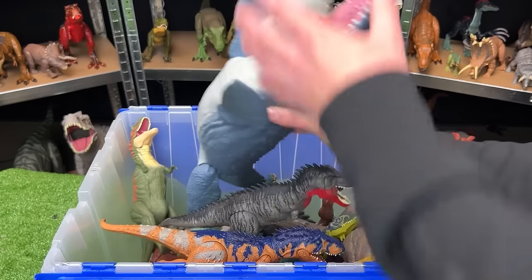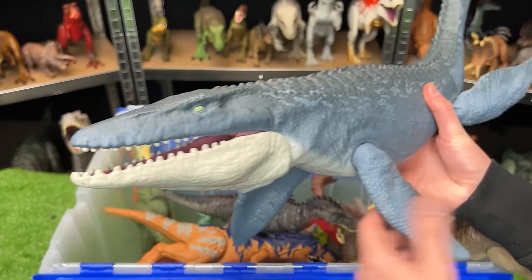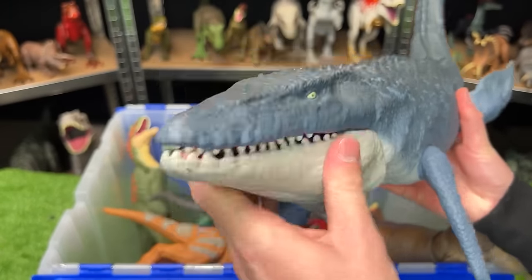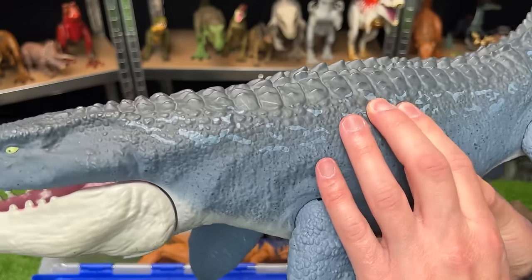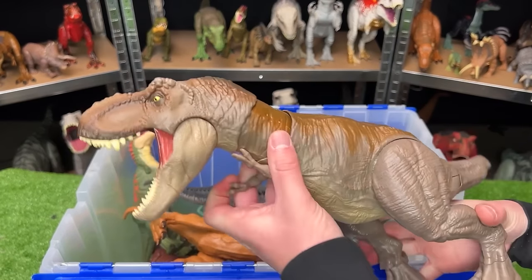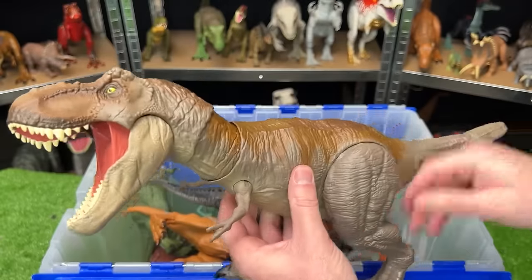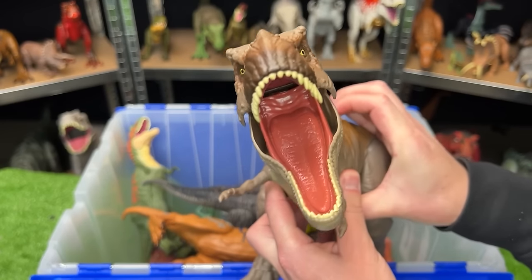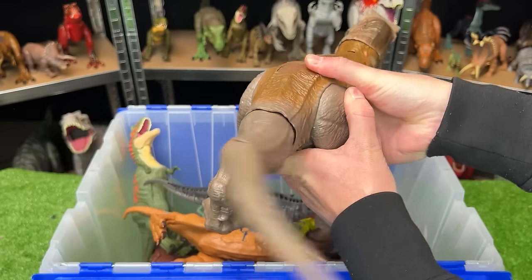Next is the real feel Mosasaurus, one of the stars of the first Jurassic World movie. You can open and close its jaw, move its fins, and it has a much more lifelike, softer feel than many other figures. The Bite and Fight Tyrannosaurus Rex has a totally different attack — a tearing attack where its neck twists all the way to the side, plus a secondary button for swinging the tail.